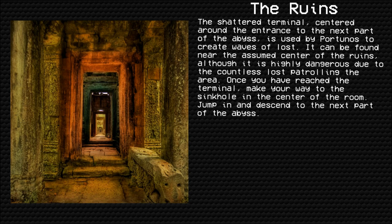The Shattered Terminal, centered around the entrance to the next part of the abyss, is used by Portionos to create waves of Lost. It can be found near the assumed center of the Ruins, although it is highly dangerous due to the countless Lost patrolling the area. Once you have reached the terminal, make your way to the sinkhole in the center of the room, jump in, and descend to the next part of the abyss.